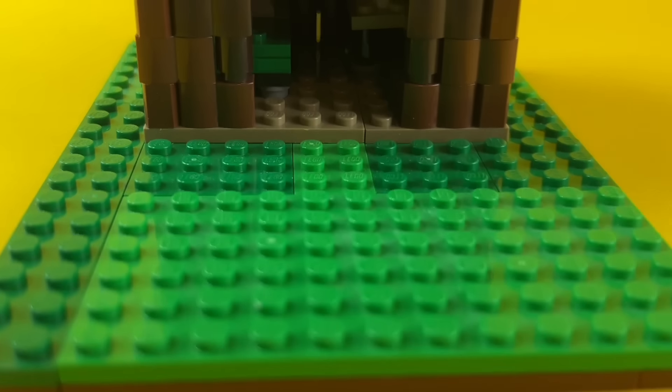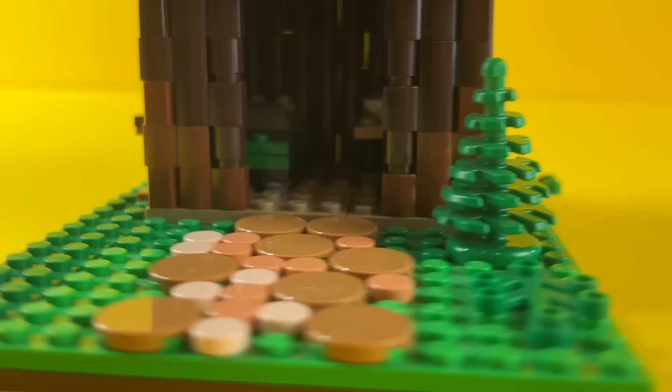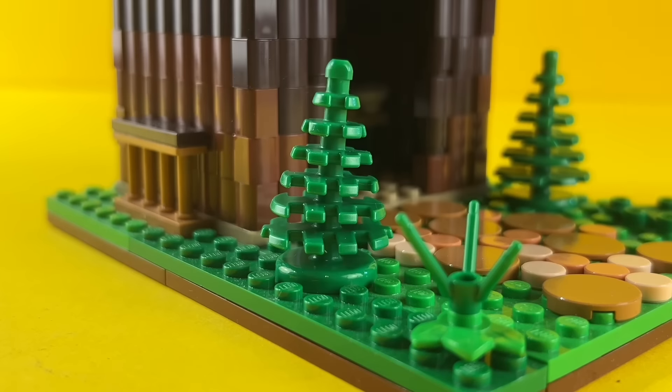And now I'm gonna decorate the floor. First I built a stone pathway using these round tiles. And finally I'm gonna add some plants to the house. And now our first build is complete.